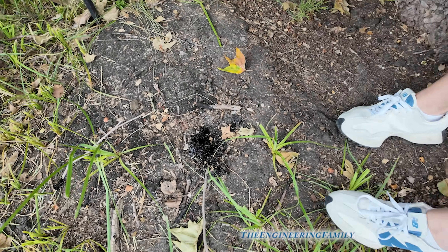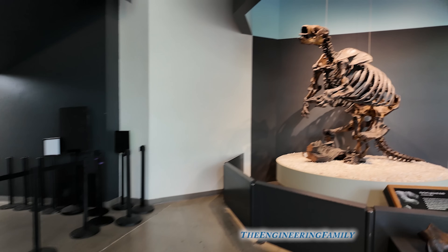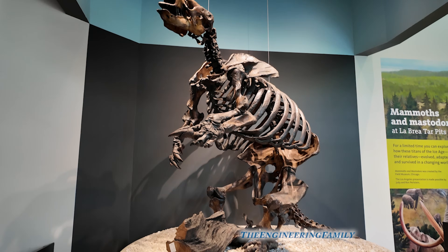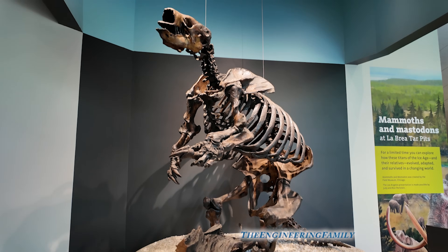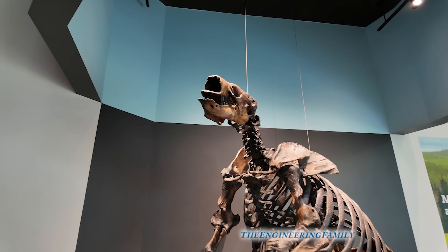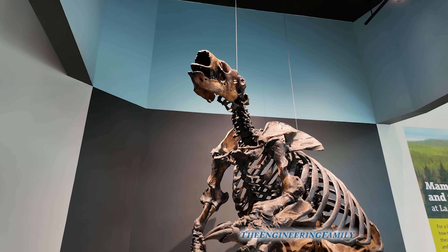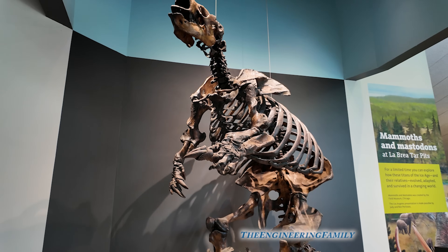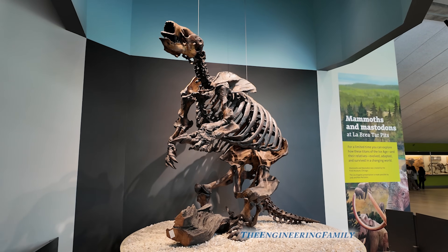You wouldn't want to be an animal getting caught in that. Let's look at all the fossils in the La Brea Tar Pit Museum. This is a giant sloth — it would weigh almost 2,000 pounds. Can you imagine seeing a big animal like that? Look at those claws. That's for the sloth to be able to dig — that's why it's got those giant claws.